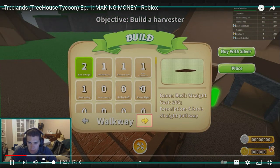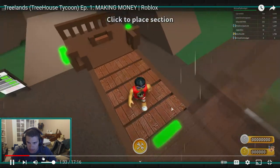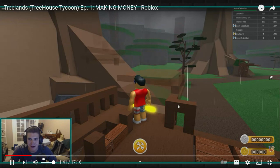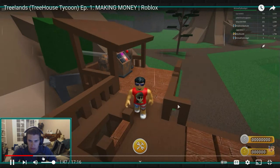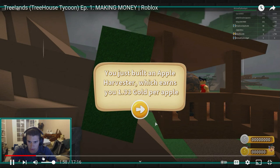Okay. Harvester... here we go. Harvesters — Apple harvester. Oh, this is sick. Wait, I like the way this is going. Click to place. Actually, I'm assuming I gotta do it on the edge of here. Let's get a little risky here. Dude, the soundtrack in this is pretty solid. That's pretty sweet. Awesome job. So now it's like just getting me money. You just built an apple harvester, which earns you 1.3D gold per apple. Nice.